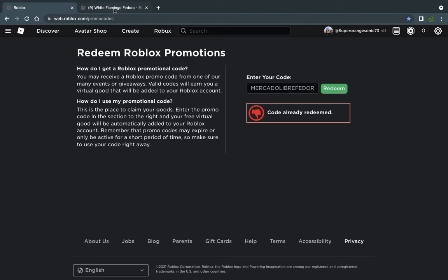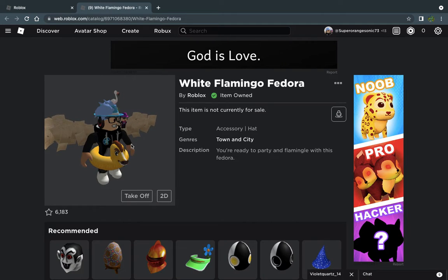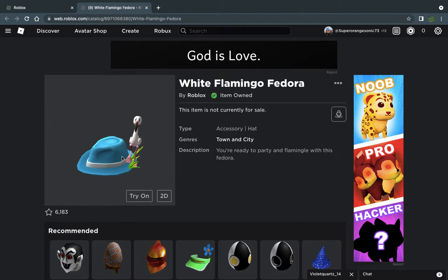As you can see, I already redeemed the code. You can go into your inventory and avatar and you've got the flamingo item.